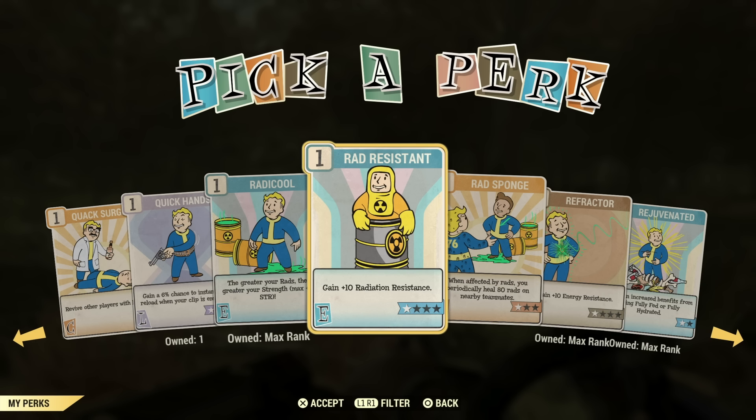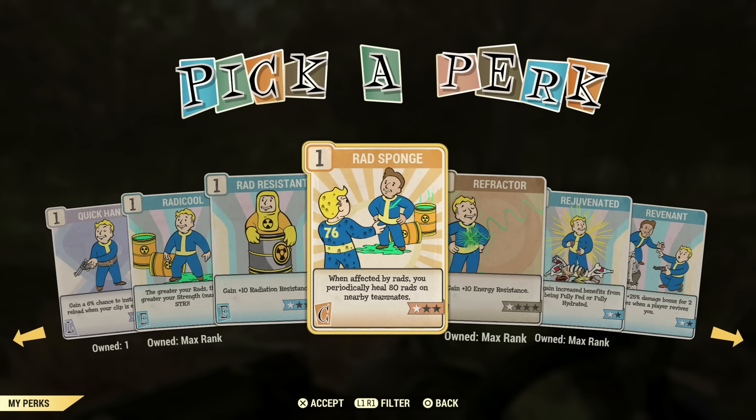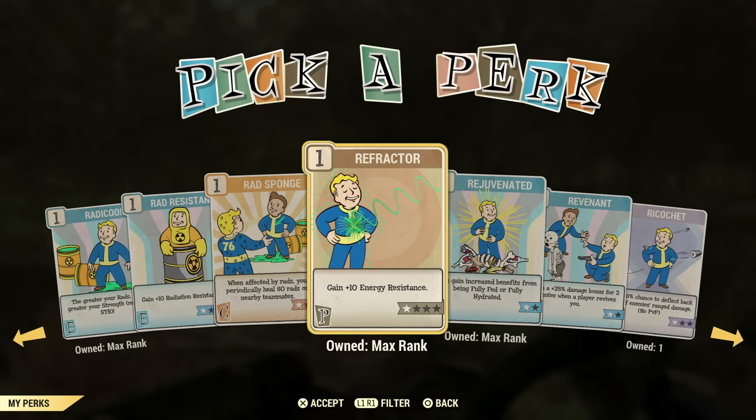Rad Resistance — there's a legendary perk card that pretty much makes this one useless. I wouldn't bother with it. The same with Rad Sponge — if you can't get the legendary perk cards, then maybe this would be the perk for you. But I just find them useless at this point.